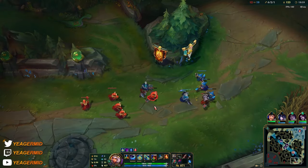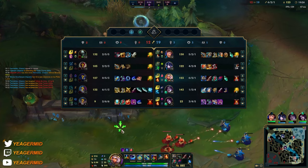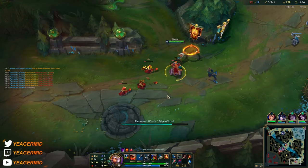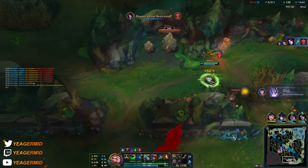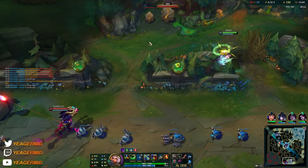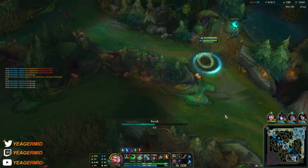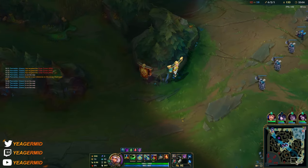Later on she's going to start one-shotting people when she procs the passive. But right now she's doing nothing. Our opponents have some ridiculous scaling with Sona and Jinx almost at soul, and Urgot from level 9 onwards is just insanely strong. We need to get Youmuu's and then Serrated Dirk — once we have that we should be able to deal with tankier targets.